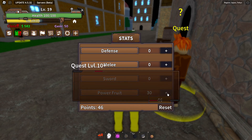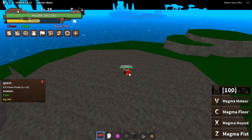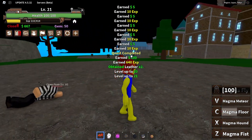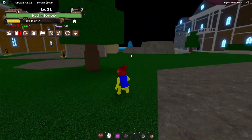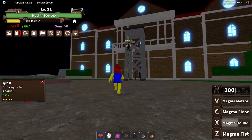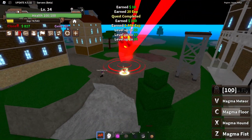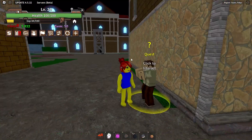We have so many new moves now — we have the Magma Floor! They died from that, I literally one-tapped them. Now we're fighting a boss — Magma Floor, Magma Meteor! We're gonna level up so fast.